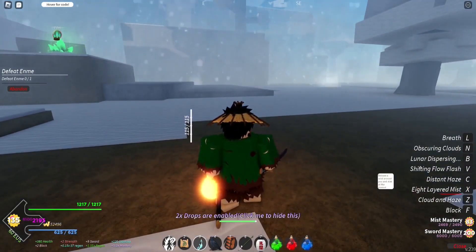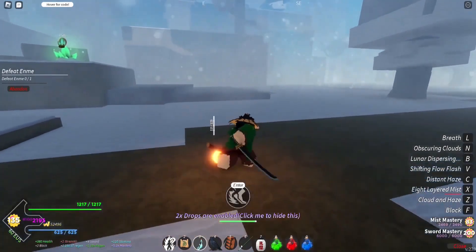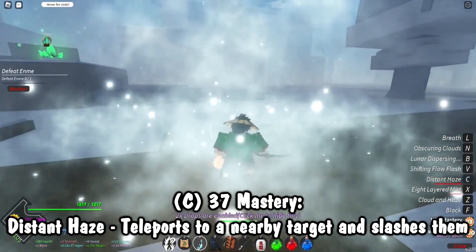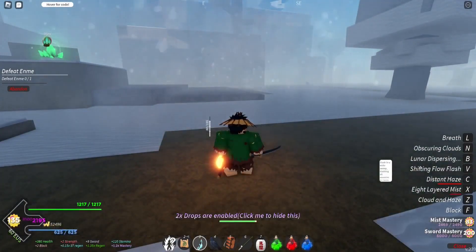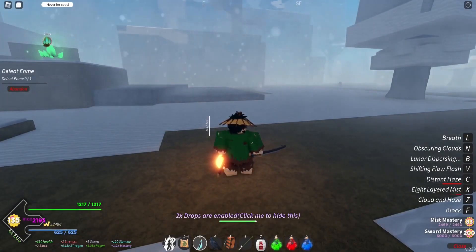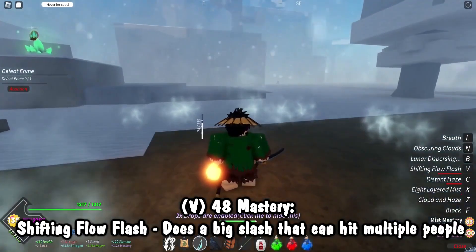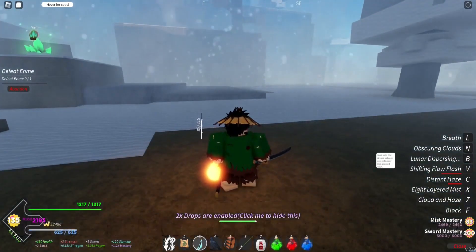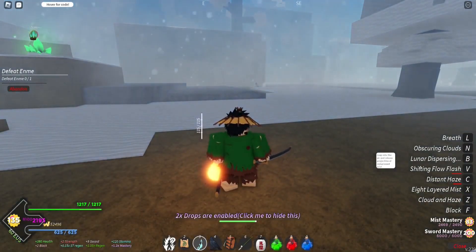Then we've got Distant Haze: release a mist around you and stab at the nearest target — basically a teleport stab. That's probably the best Mist Breathing move, and we can't see it well here because we're not close enough. Then Shifting Flow Flash: slash in a wide sweep slashing all enemies in an area and range — basically a machine-gun-like sweep. That one's also really good. Then Lunar Dispersing — you jump into the air and release projectiles of compressed mist. You have to hold the input in order to use it, so don't just press it.